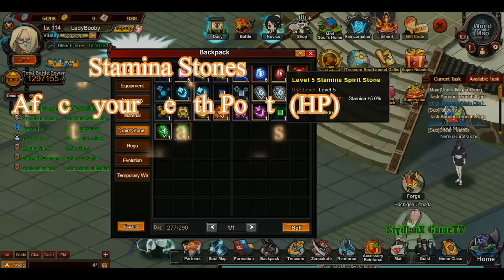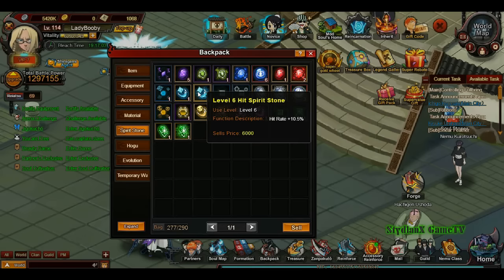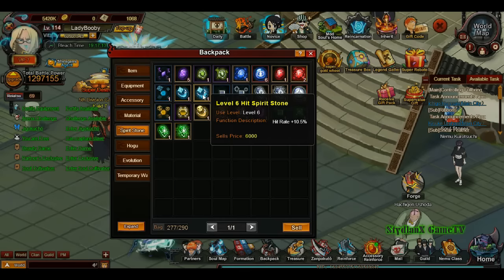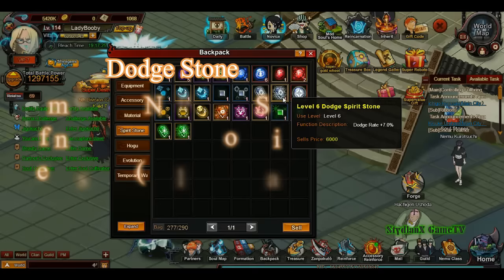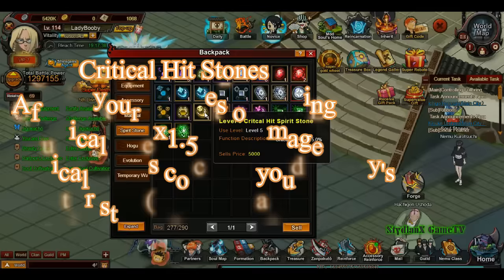Stamina stones are just for your HP — they affect your HP largely, as you can see the percentage by which it increases. Hit stones affect your hit rate: if your enemy has a lot of dodge, you might want a lot of hit stones just to land hits. Dodge, as I said, affects your dodge rate and will enable you to evade attacks — not only attacks, but also skill shots, the skills each partner releases every time they have 100 fury.